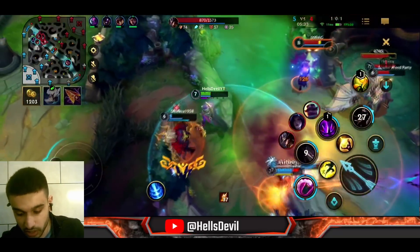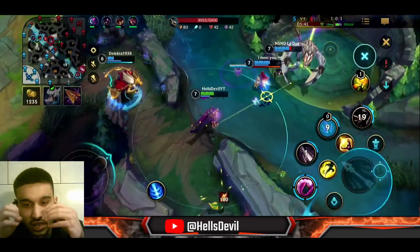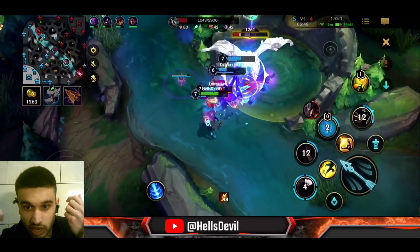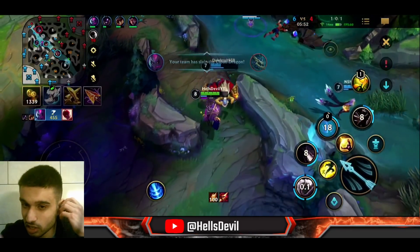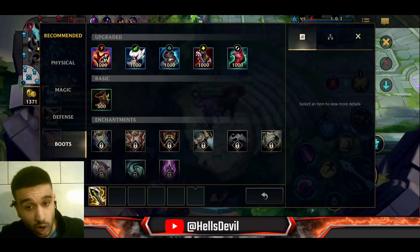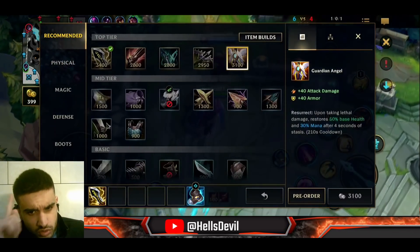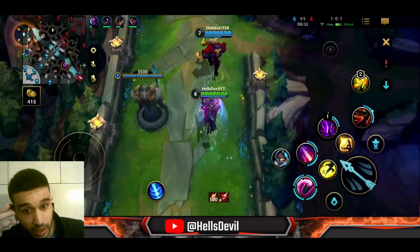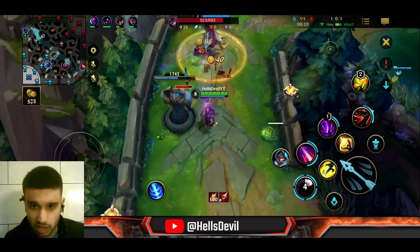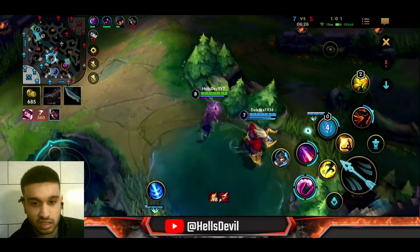I'm utilizing my traps — throwing them in the middle of where enemies are likely to walk. Traps slow enemies, deal damage, and they can also act as wards in bushes, which you should definitely use on Jhin. In this game I got Mercury Treads instead of Boots of Swiftness because we're against Twisted Fate — I didn't want Quicksilver Enchant, so I went Mercury Treads. They also have Braum with a stun, so I definitely felt I needed the tenacity.